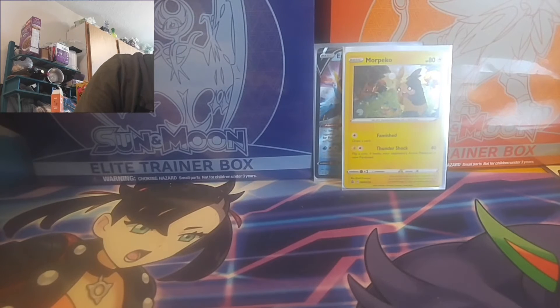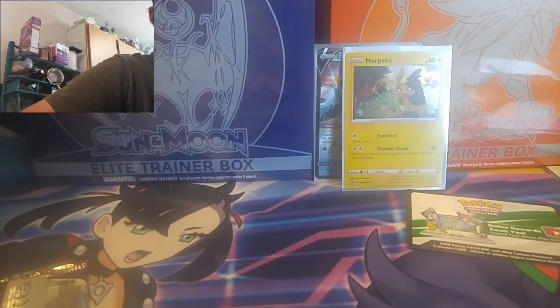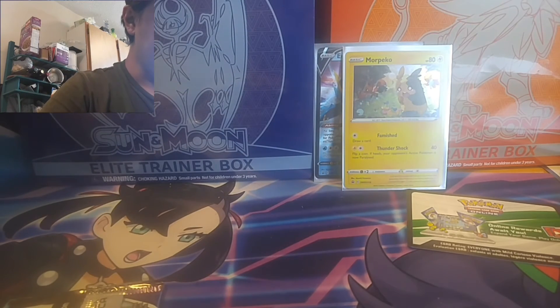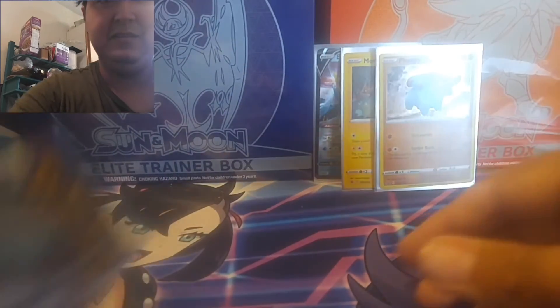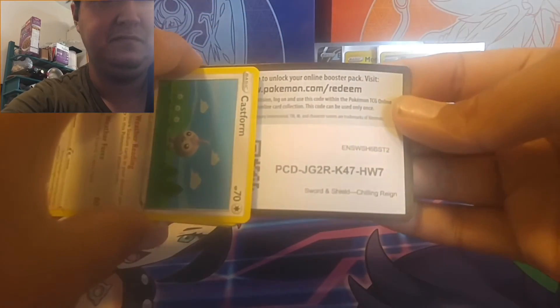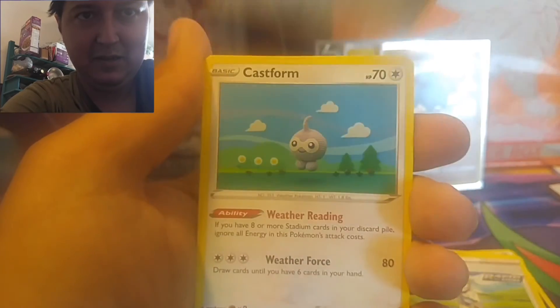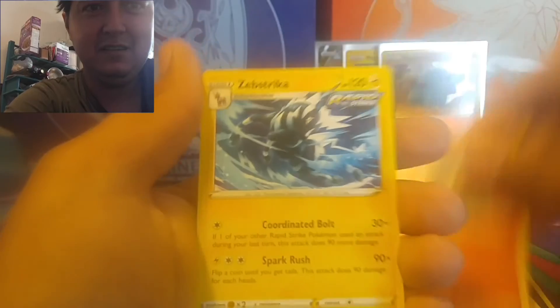Last pack magic, here we go. Same coin, nothing special. We got the Furfrou for the promo, which is pretty cool. I just watched an episode of Pokemon — we're in the Johto arc right now, and he just got the egg that hatched into Furfrou a couple episodes ago. Here we go. Darkness Energy, Whirlipede, Larvitar, Castform, Qwilfish, Ralts, Heracross, Castform Sunny Form, Larvesta. Wow, we struck out.